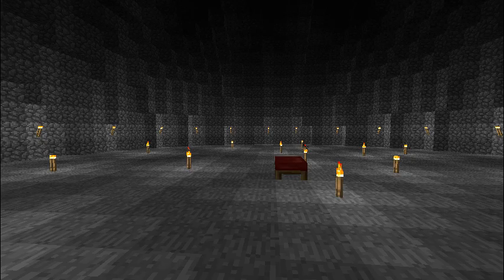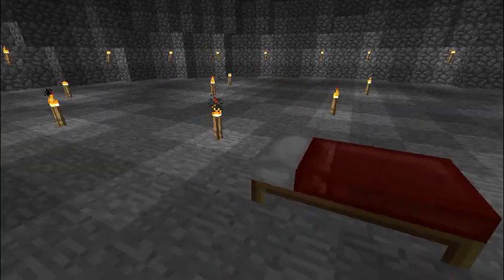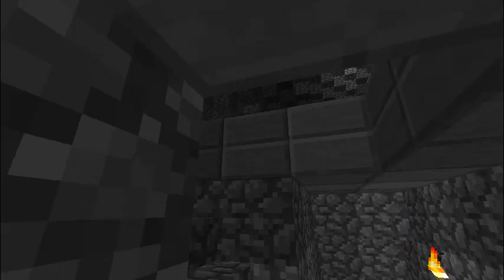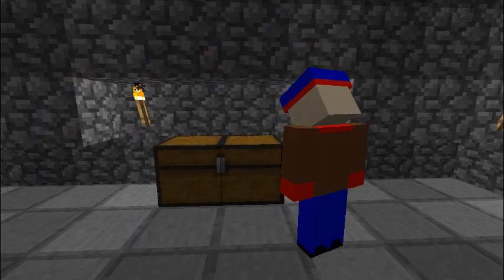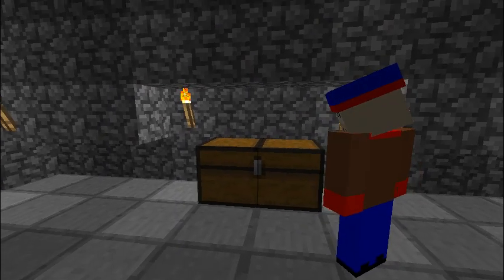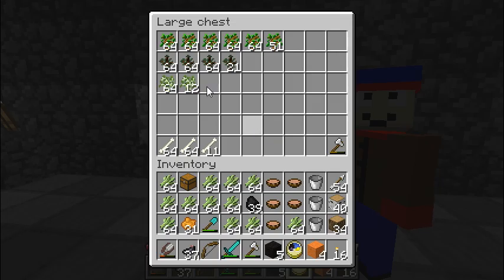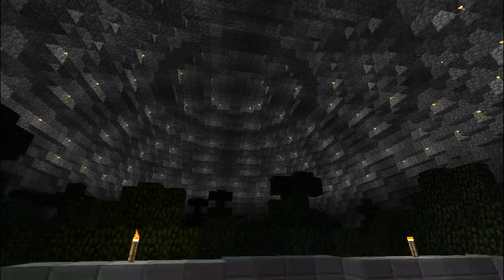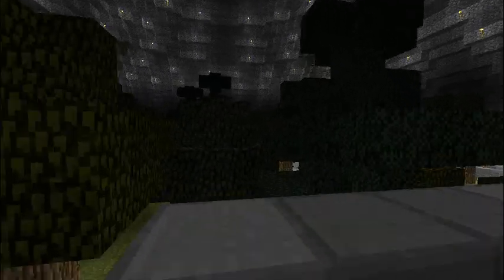He has quite the dippy look on his face — that's coming from a guy who's using the Steve skin. Anyhow, let's go to the end, shall we? Not too far, just across the hallway and up some stairs. Wow, it's a bunch of tree-making stuff. That's interesting, but here is the big thing — check out that roof. With those torches lined up, that looks awesome.